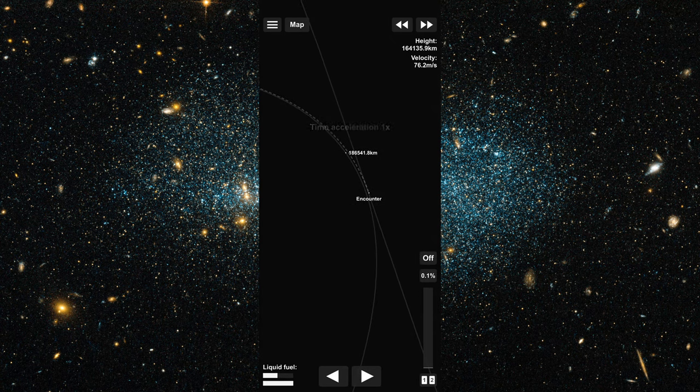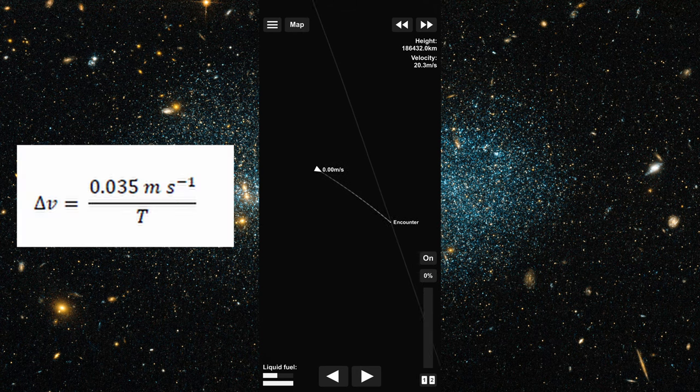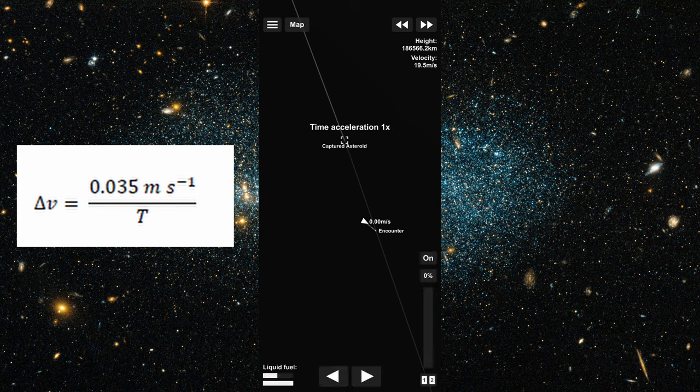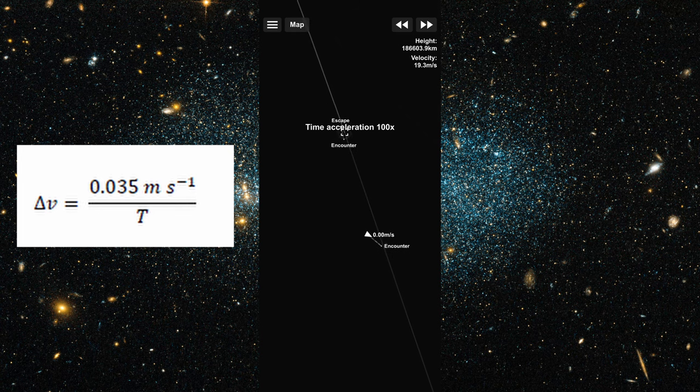So when we impact the asteroid, I'm going to take the mass and speed of the spacecraft and see how much momentum we imparted on the asteroid. In my PhD thesis, I discussed a simplified formula developed by Chesley and Spahr in 2004 to see how much momentum you'd need to move an asteroid by one Earth radius given a certain amount of lead time, where t is the number of years before impact in this equation.